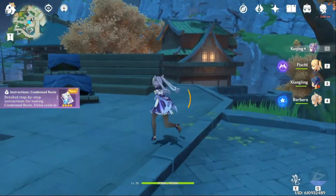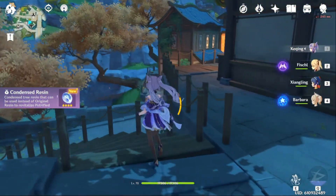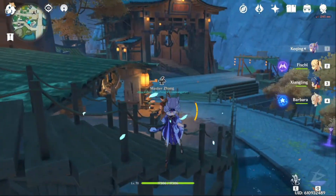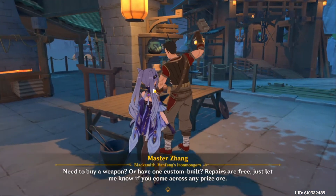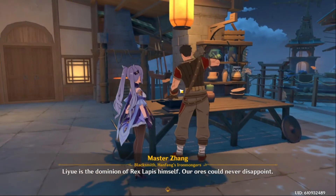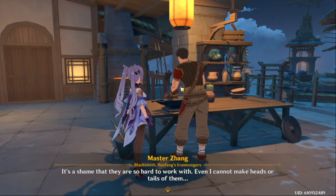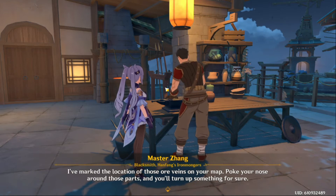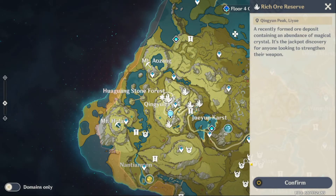Another new feature: if you talk to the blacksmith — actually all the blacksmiths — they can show you where to get specific crystals. So if you want the green ones, just talk to them. Let's say you talk to Master Zhang and ask about the mining products — he will mark the locations on your map. If you're ever low on green or blue crystals, just ask them and they'll display the spots on the map. It's quite convenient.